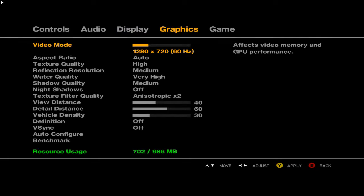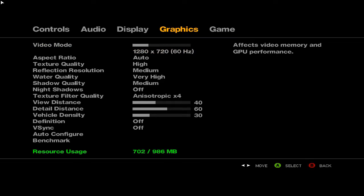What have I got it set on? 1280x720, texture quality is set to high, reflections are on medium. You can see the memory usage change when I put these on. Water is set to very high, shadows are set to medium. Look at the increase — 30 meg increase if you change the shadow qualities. Night shadows are off, mainly because it really doesn't bother me that much. Two times anisotropic out of a possible 16. That's four times. View distance is set to 40, detail to 60, and vehicle density to 30. Definition is off, and VSync is now on but it was off a moment ago. I don't think I've changed anything, but I'll apply it anyway just in case.